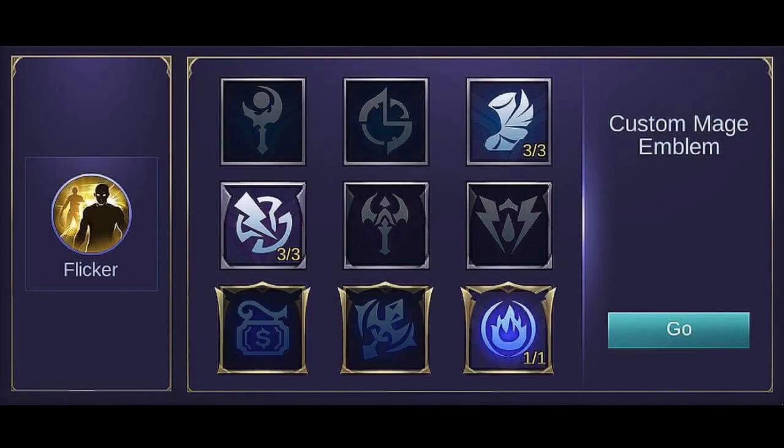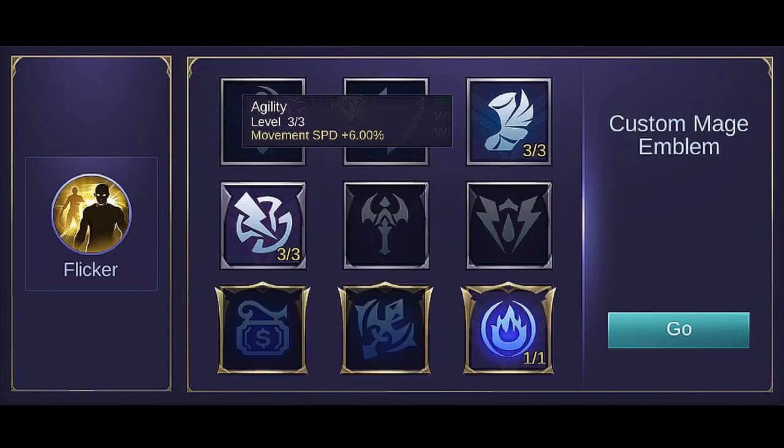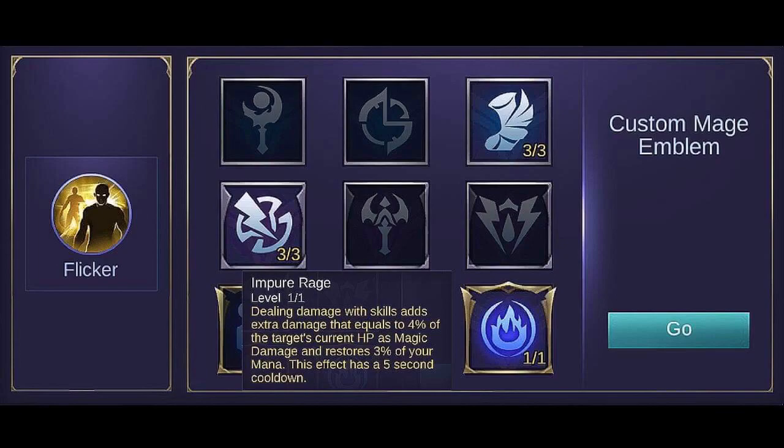The best emblem set for Vale is the Custom Mage emblem set, which provides extra stats according to your needs. Set Agility to max level for additional movement speed — higher movement speed means a better chance to chase enemies or escape. Setting Observation to max level provides additional magic penetration, dealing more damage. Get Impure Rage to deal extra damage based on the enemy's current HP and restore mana. It's the best talent since Impure Rage has only a 5-second cooldown, keeping skills powerful and mana sustained.